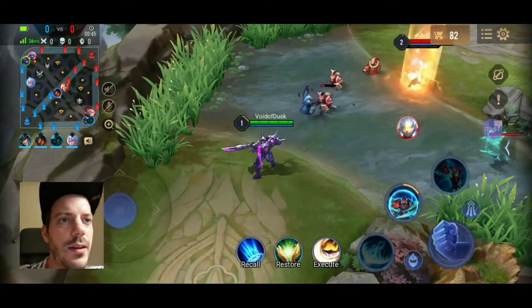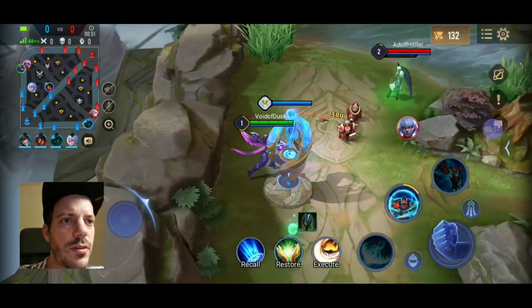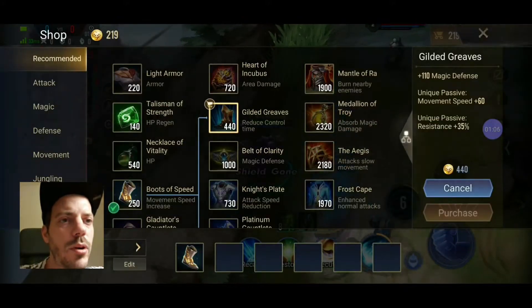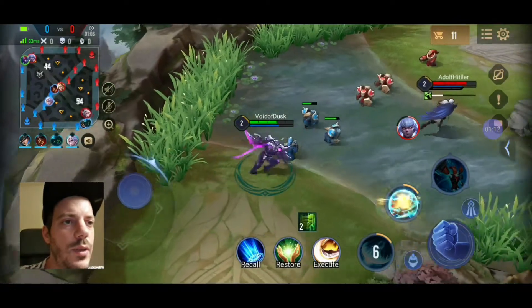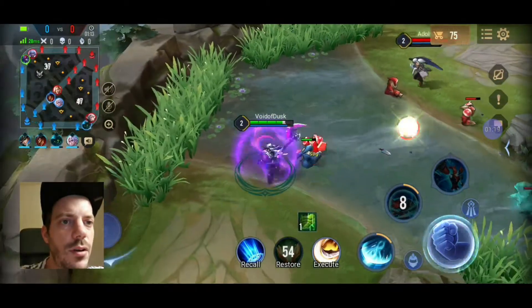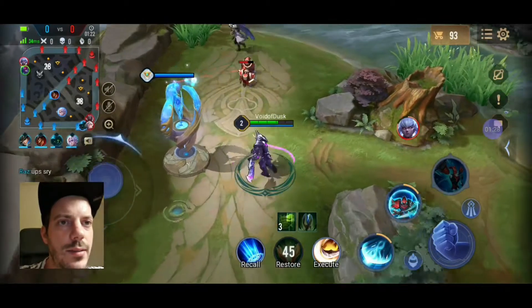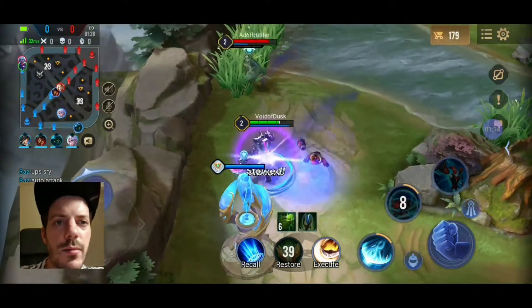Meaning that I would probably lose against Zata because he has a lot of control effects and a lot of damage he can throw at us. Look at that — we are on the tower and he already managed to snack away two boxes of health, so we need to be a bit careful. We do get a flicker here and we do get a little bit of damage onto him, and after clearing a little bit of the wave I am going back under the tower immediately. He's doing consistent damage so I'm going to use my shield as some sort of protection.